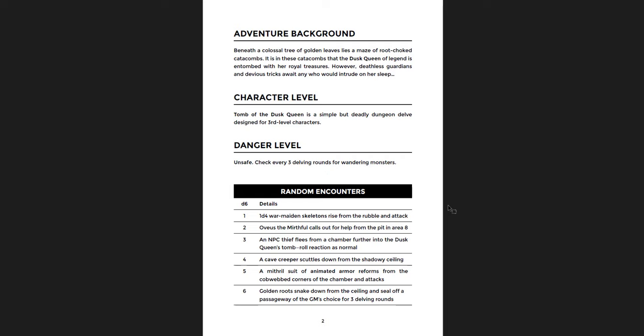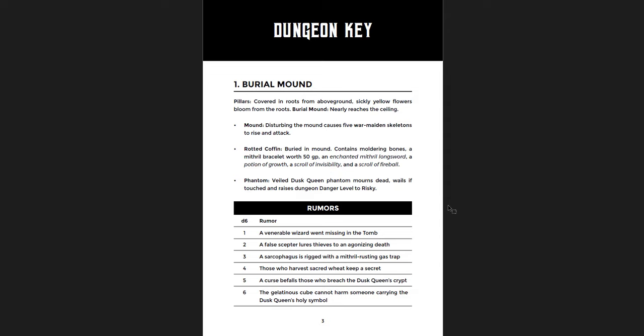There's a danger level. Shadow Dark has three danger levels. Unsafe is the easiest of the three — you check every three rounds for wandering monsters throughout the whole dungeon. There's a d6 table for random encounters. A couple of them are really cool because they're more role-playing encounters, but the others are interesting too, and some combat stuff that fits right into the tone of this adventure. The dungeon key is really, really well designed.